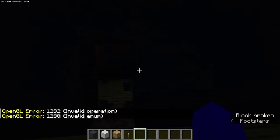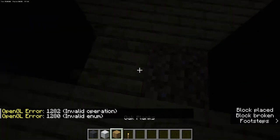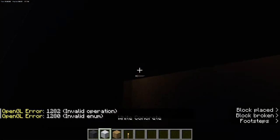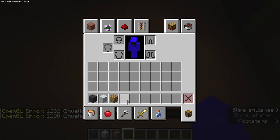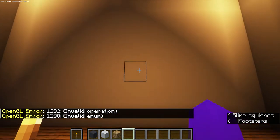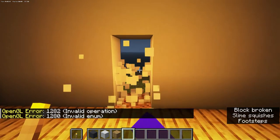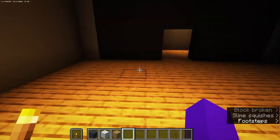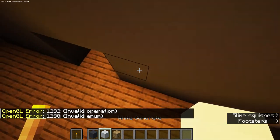Over here you can just drill a two-by-two hole and then fill it with all planes. If you don't want to go through doors or something, you can just put another door entrance over here, whatever you like.